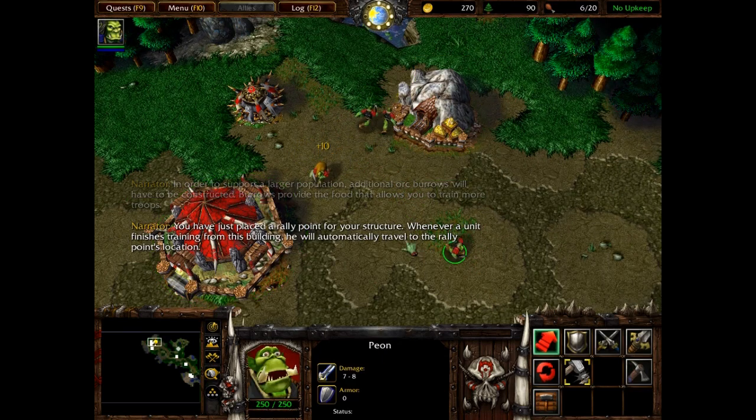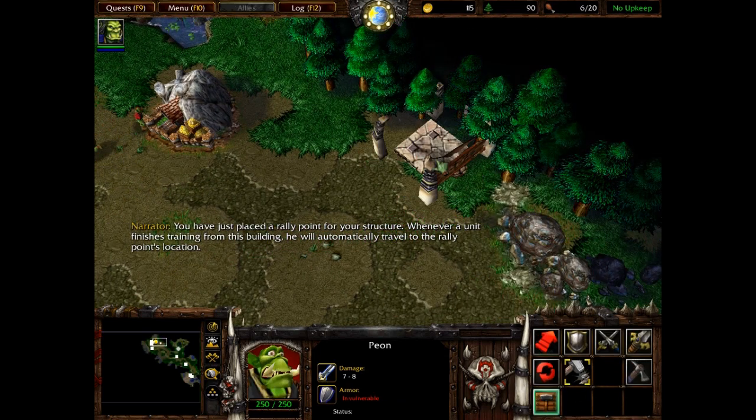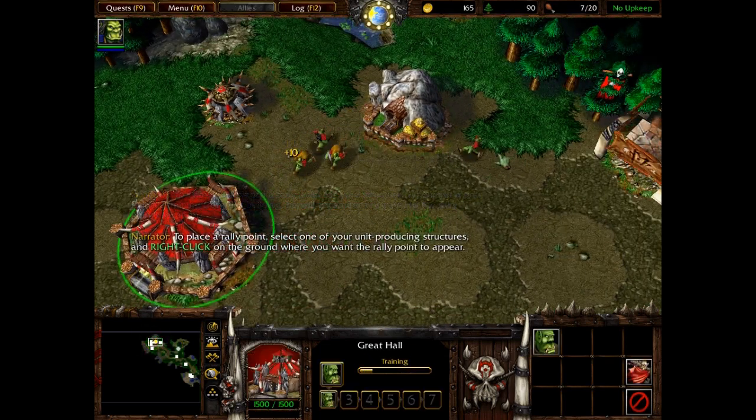You have just placed a Rally Point for your structure. Whenever a unit finishes training from this building, he will automatically travel to the Rally Point's location. To place a Rally Point, select one of your unit-producing structures and right-click on the ground where you want the Rally Point to appear.